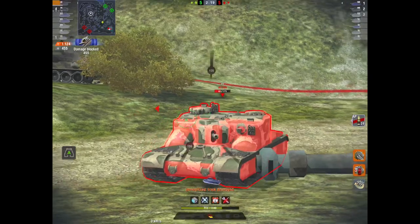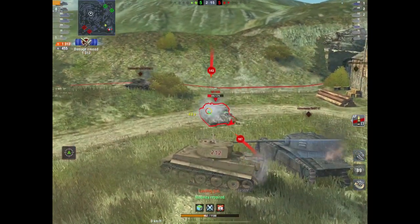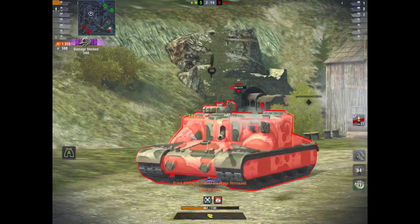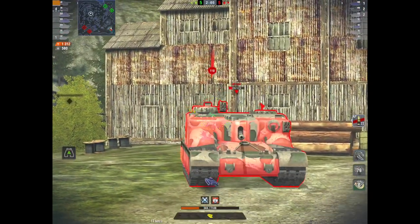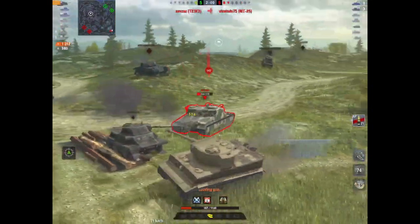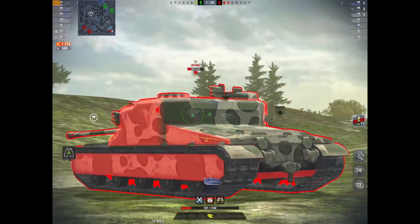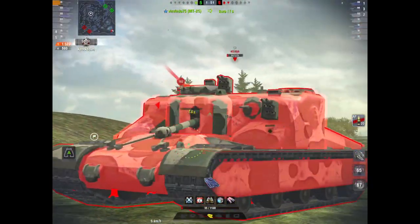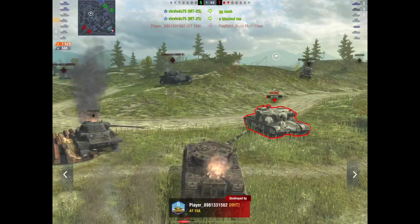I'm taking the AT15A on. Now I have two tanks on me — I've got the AT15A, who I bounce again, and I've got the American Monster behind me. Watch the MT25: he comes right up behind me, and then whilst I'm taking out the AT15A, he gets walloped. This leaves me one against two. Watch what he says in chat — it's unbelievable. Apparently, I blocked him.